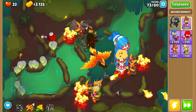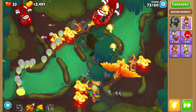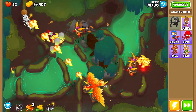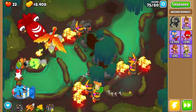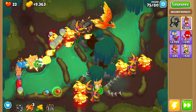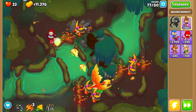Round 73 you want to use summon phoenix just when the MOABs start coming in at the very beginning. Then again use summon phoenix when the red BFBs make it through. Round 75 use summon phoenix once, and as soon as that one ends use it a second time — it leaks into the next round so we're good, because round 76 is a tough one.